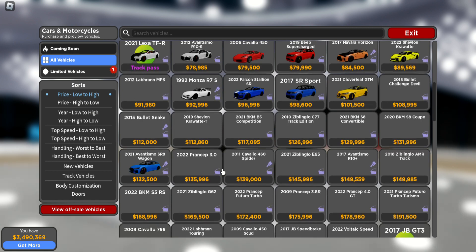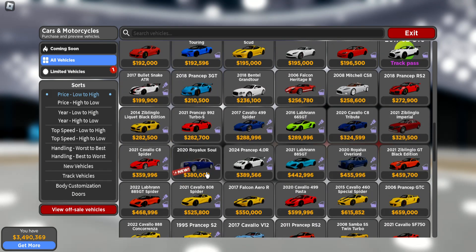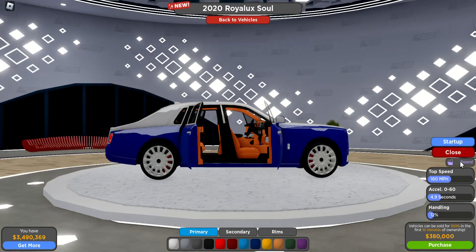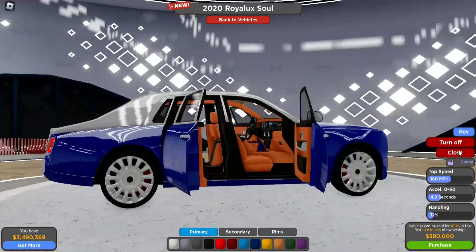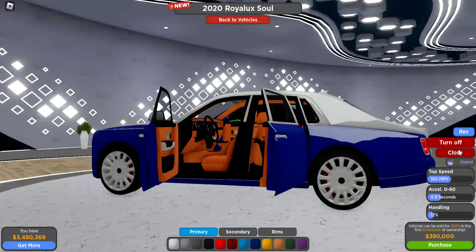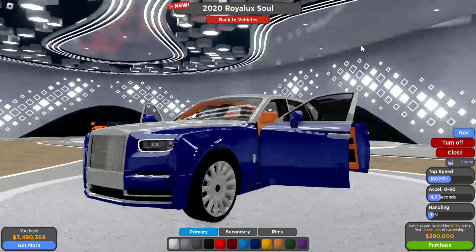There are indeed two other new vehicles here, so we're gonna figure out where they are. We have a Rolls Royce here — it's got those suicide doors. That's your startup here, it's $380k.